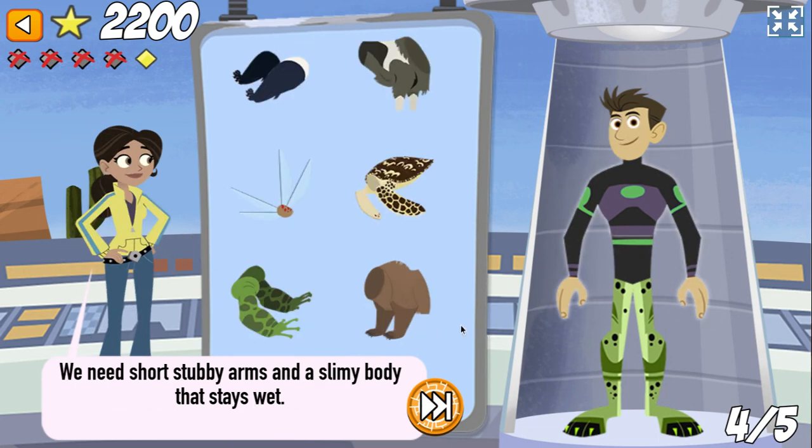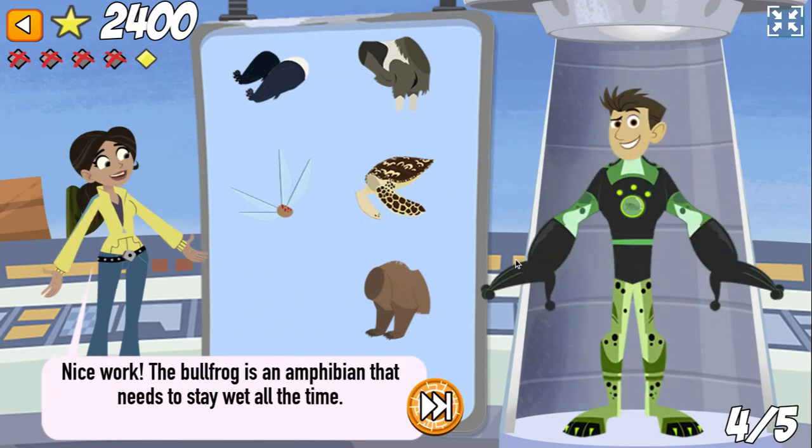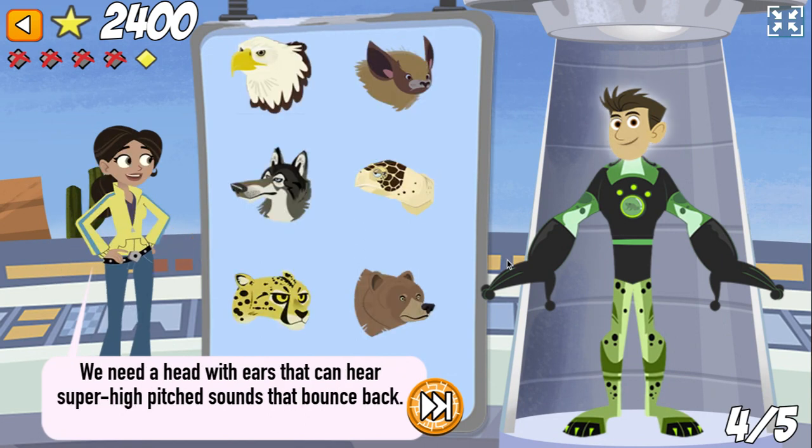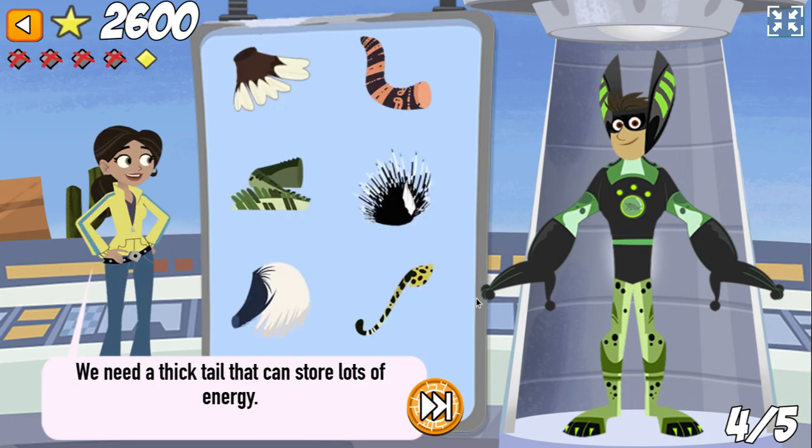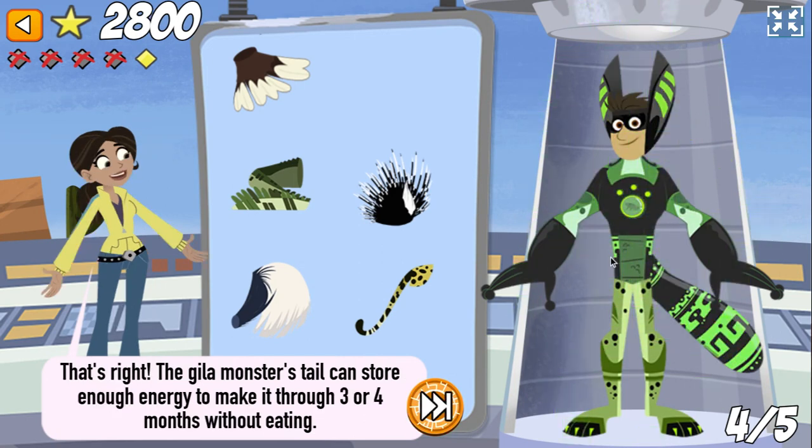We need short, stubby arms and a slimy body that stays wet. Nice work! The bullfrog is an amphibian that needs to stay wet all the time. We need a head with ears that can hear super high-pitched sounds that bounce back. That's right! Bats use echolocation to find their way around and locate prey in the dark. We need a thick tail that can store lots of energy. That's right! The gila monster's tail can store enough energy so it only has to eat three to four times a year.